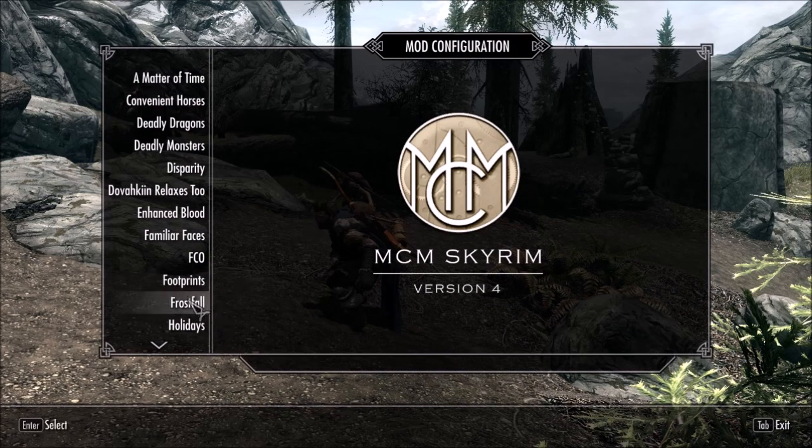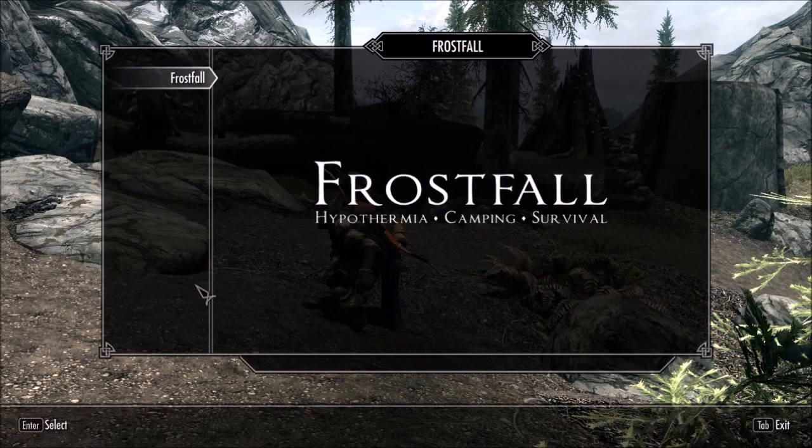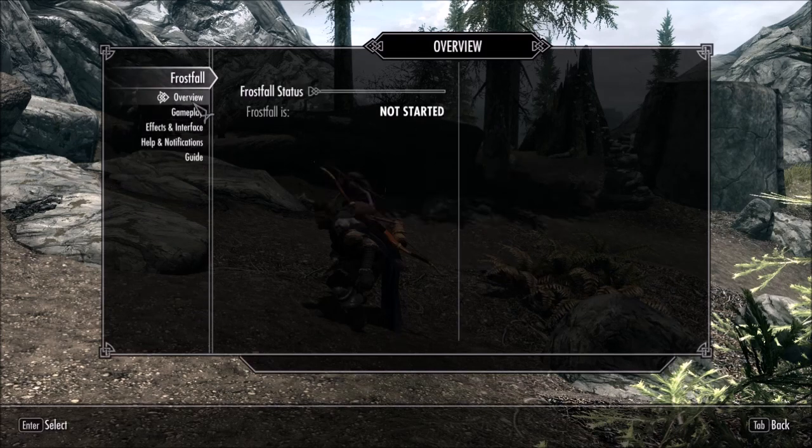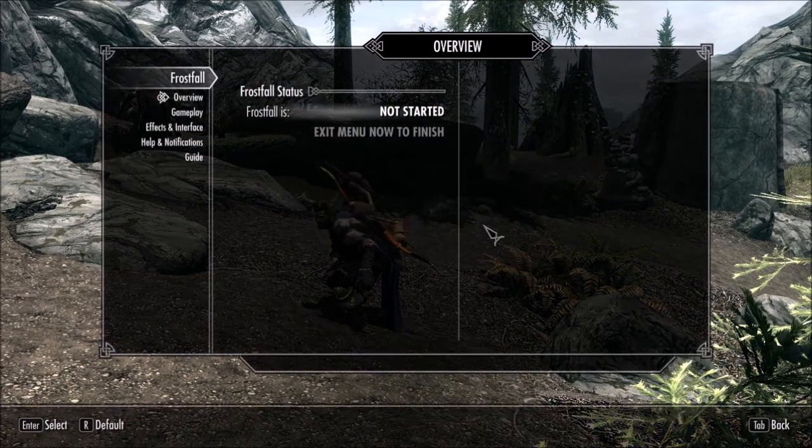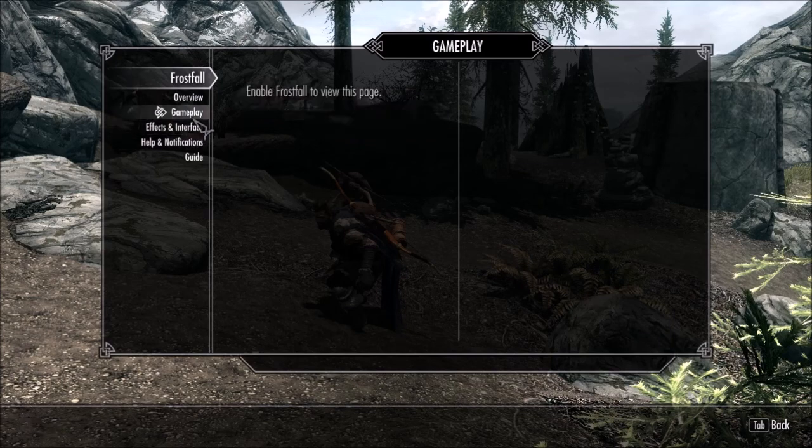Start up your game and come into the MCM menu. Go to where the Frostfall mod is, click it, and start the mod. You can also do this by looking up at the stars for a certain amount of time and it'll start the mod or something like that. I don't know exactly how it goes, but yeah.